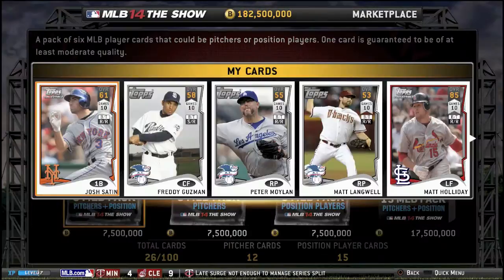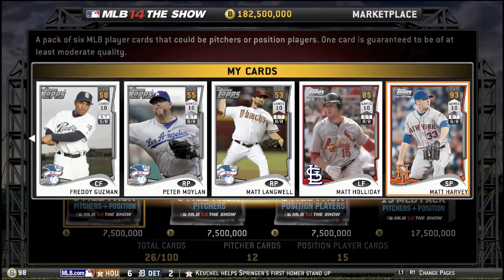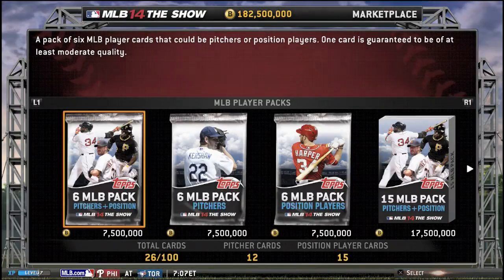Solid so far. Let's purchase another one of these. We get Matt Holliday this time. Nothing really else there. And we get another Matt Harvey, which we will just discard — or sell it, really, because we have a duplicate.